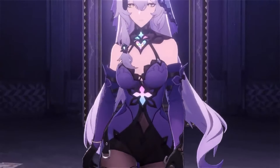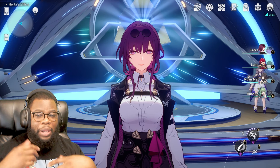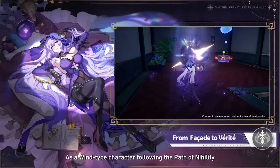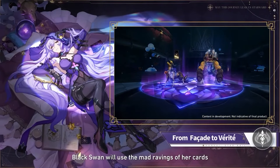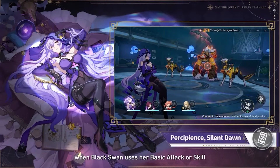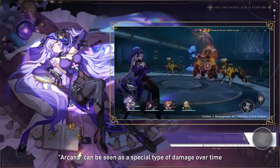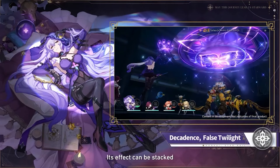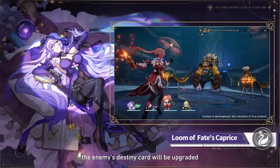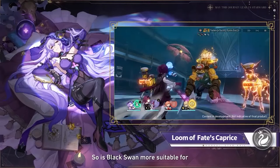Earlier, when I first looked at this Eidolon, I initially thought you needed a DoT character on the team for it to reduce resistance. But I missed something: Black Swan's ultimate, when her Epiphany effect is up, causes her Arcana stacks to count as all the different DoTs. Meaning when you burst, she is going to shred enemy resistance by 25%, essentially doubling down on what Ruan Mei can do.